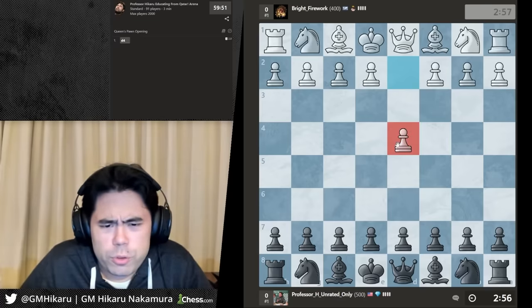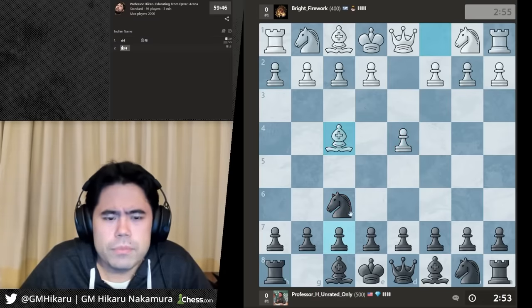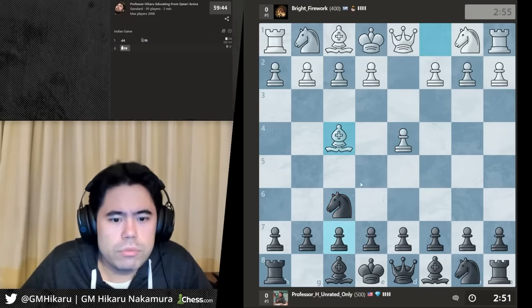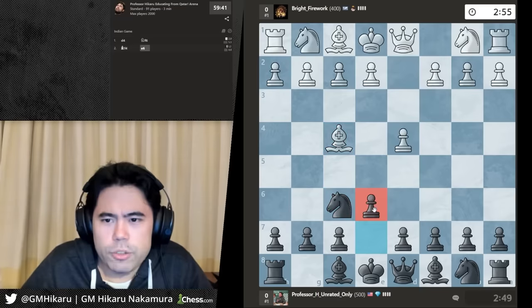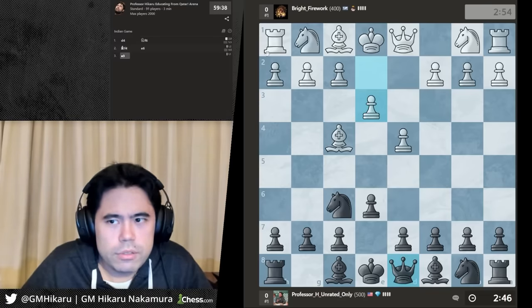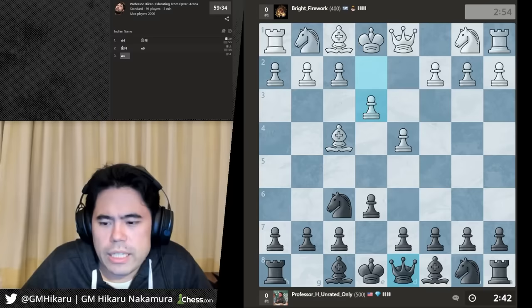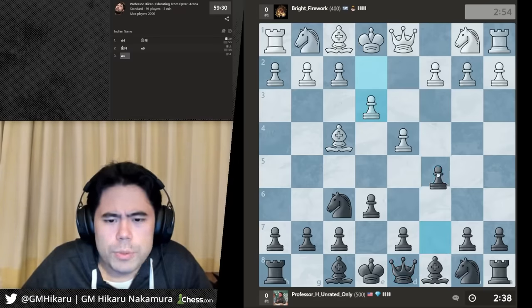Anyway, we're gonna start this first game of the arena. My opponent plays d4, I'm gonna play knight f6. Why am I not hearing sounds? I hear no board sounds — am I crazy? One second... there we go. Okay, perfect. Let's play c5 here.